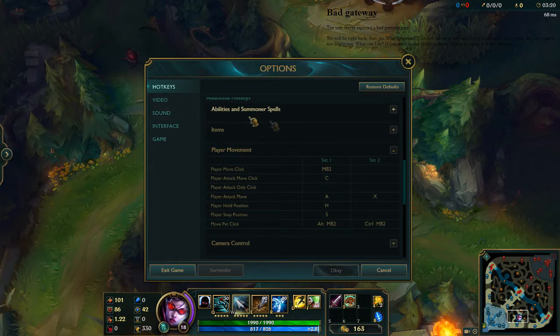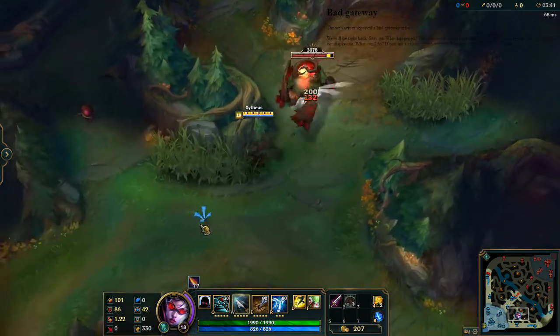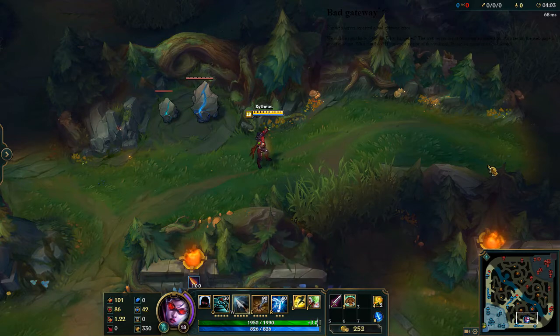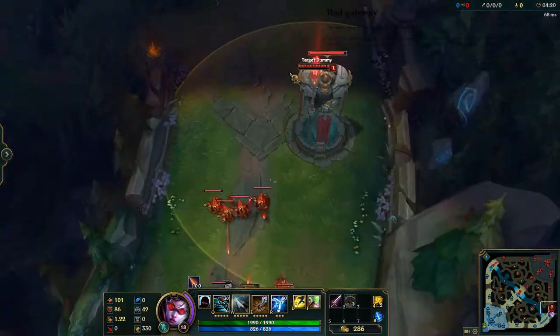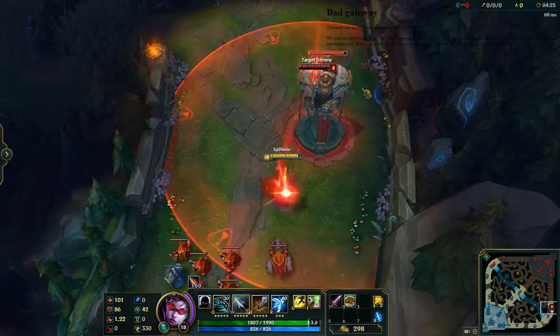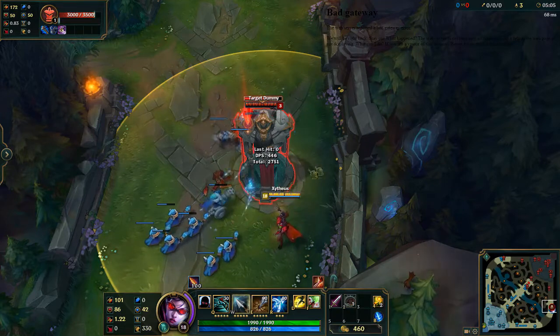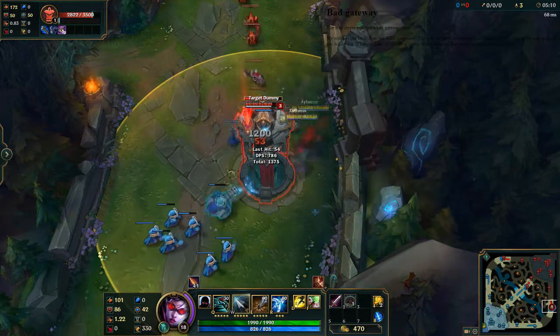So go ahead and bind that to C. I also find it useful sometimes to farm with C, or trade in lanes with C. For instance, if you need to use C and a champion is behind the tower, you can't click on him — your cursor can't be on the tower because it will attack the tower. It needs to be behind it, or slightly to the left or right.